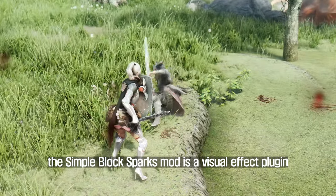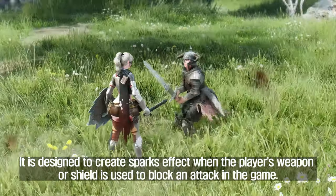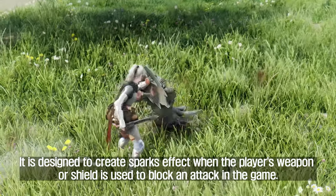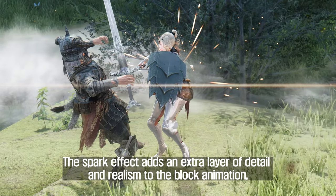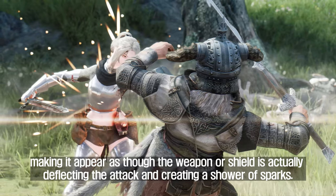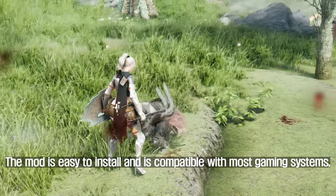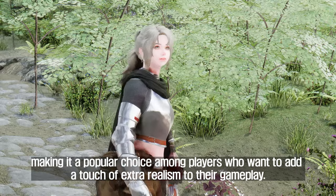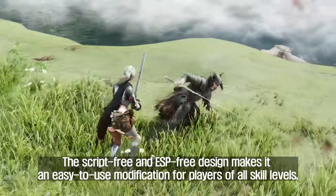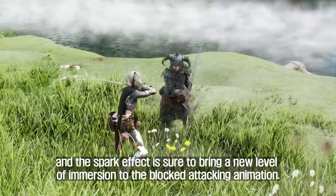The seventh mod is Simple Block Sparks. This is a visual effect plugin that adds a touch of realism to the blocking animation by creating a sparks effect when the player's weapon or shield is used to block an attack. The spark effect adds an extra layer of detail and realism, making it appear as though the weapon or shield is actually deflecting the attack and creating a shower of sparks. The mod is script-free and ESP-free, easy to install, and compatible with most setups, making it a popular choice for players of all skill levels.